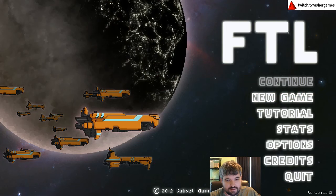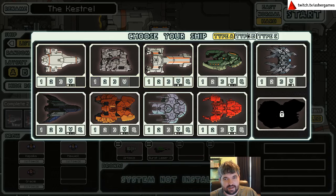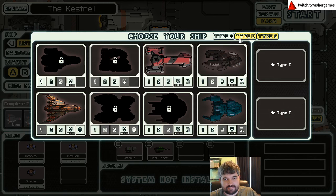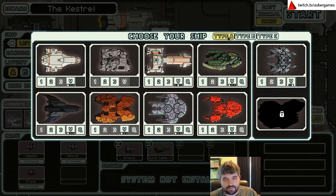We died, so what now? Let's take a look at the new game. Here's my ship list — I now only have one missing Type B, which is the Rock B. I have all the Type C's except four, and I still have no Crystal ship.